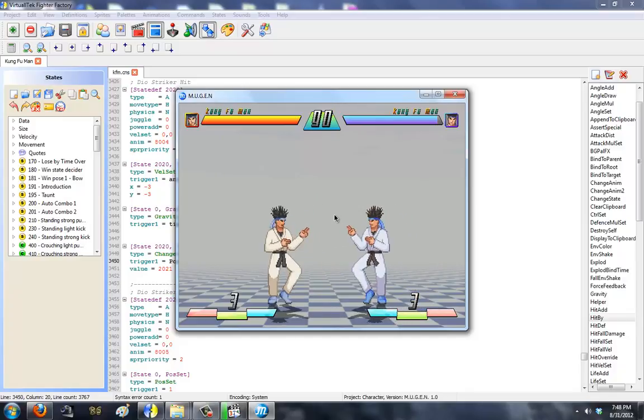Now, what if Kung Fu Man were to hit him? Let's see. Oh, he got hit and he's running away.